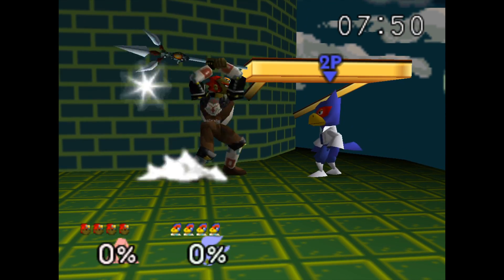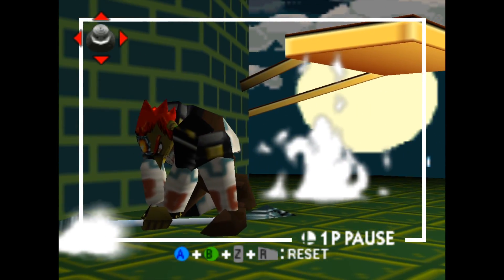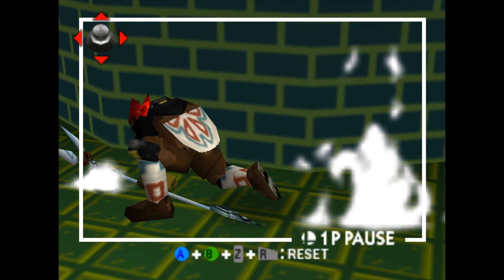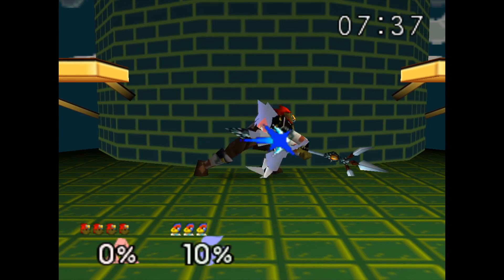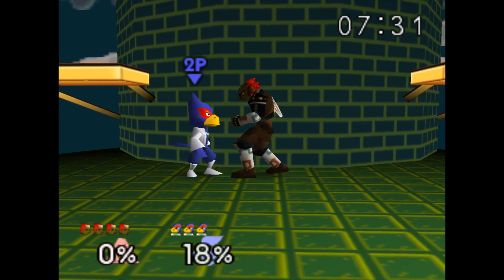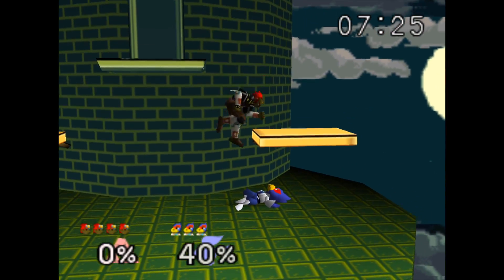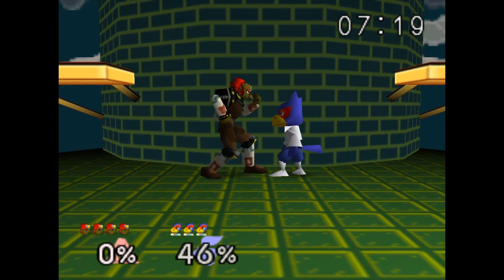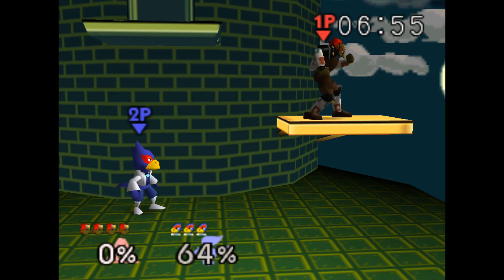Now for Ganondorf's smash attacks: forward smash features the trident, which is really cool. Everyone was excited when Ganondorf used his sword in Smash Ultimate, but having the trident here is a nice surprise. Down smash does a double hit — pushes them behind you and then does a second hit. Up smash also uses the trident, though the hitbox is a bit limited and really only hits enemies in front of you. It gets the job done in specific scenarios.